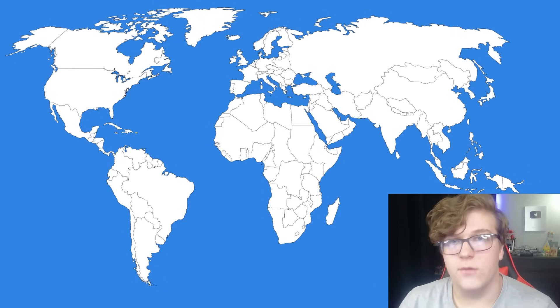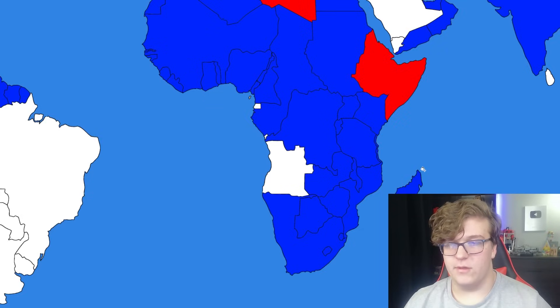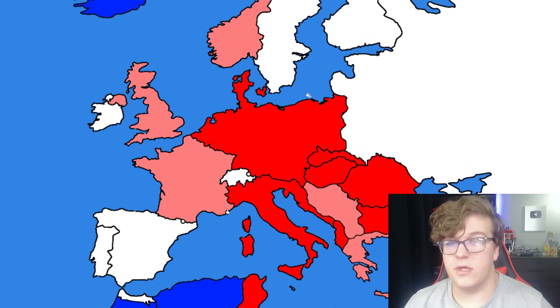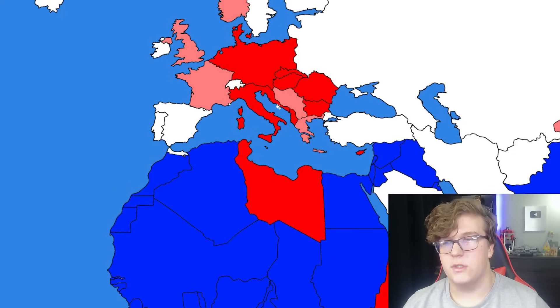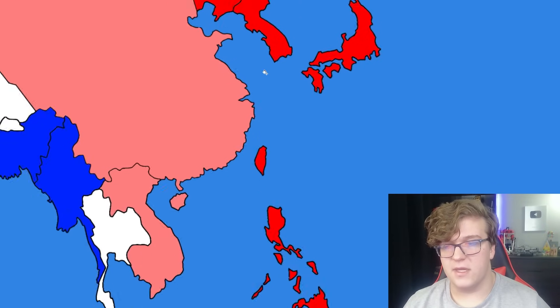I have colored in the map to the best of my ability — I probably forgot something. I basically just colored Africa in blue. This is our scenario where Germany has successfully taken out a majority of Europe. I really just focused on the main contributors in World War II, which were Germany, Italy, and Japan, though Japan doesn't have all their land either.